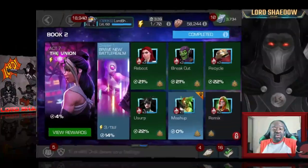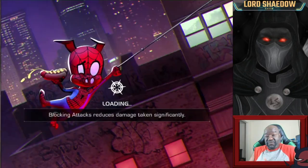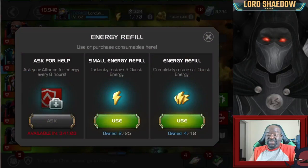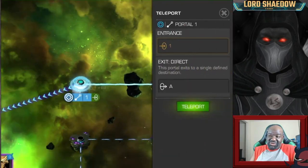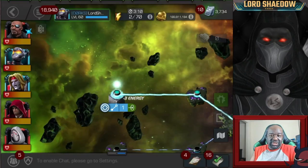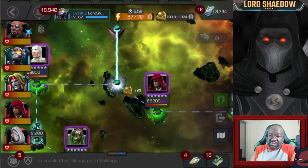Hey everyone, Shadow here and welcome to another Marvel Contest of Champions video. We're going to be going through Act 7.1.5, the fifth quest of 7.1. I'm going to show you the path I found to be really easy. If you're wondering why I'm using the small energy refills instead of the big ones, it's because there was an item use event going on, so I wanted to use those two up first and then use my full energy refill.